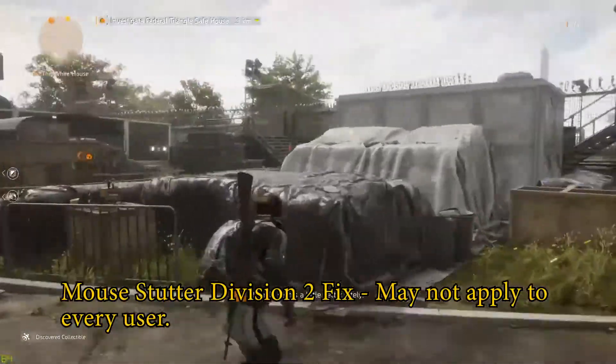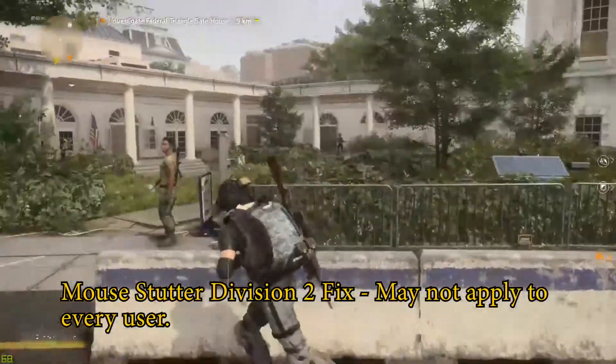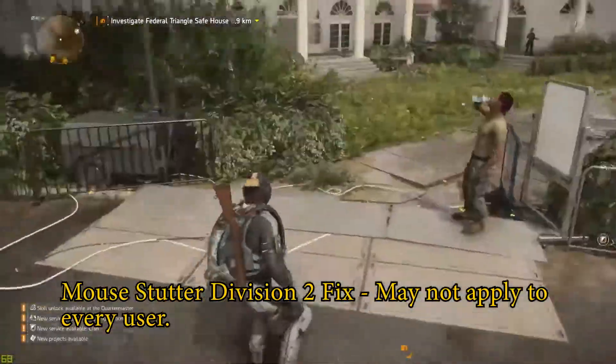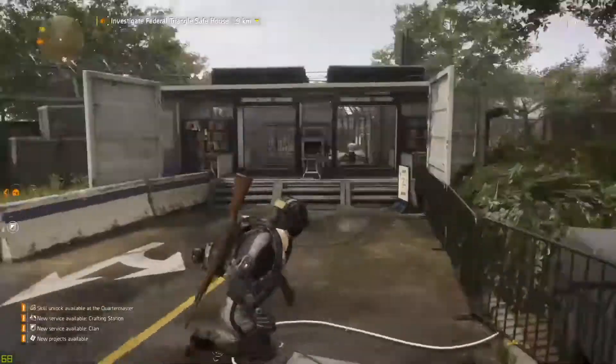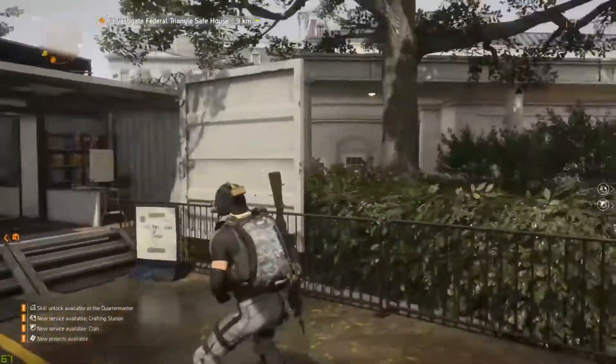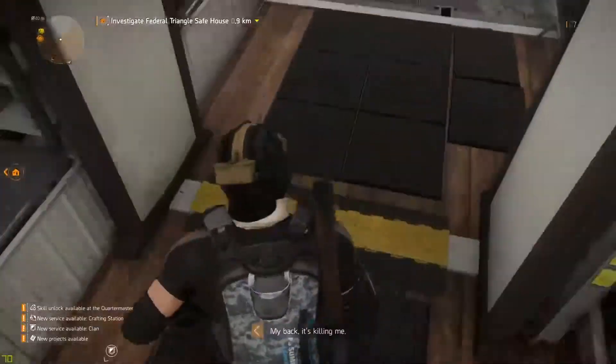Hi there guys. I'm just here to show you this issue I found on Division 2, and you can see it happening just now on the screen. When I'm moving my mouse, it seems to stutter as if it's like a drop frame stutter or something like that.